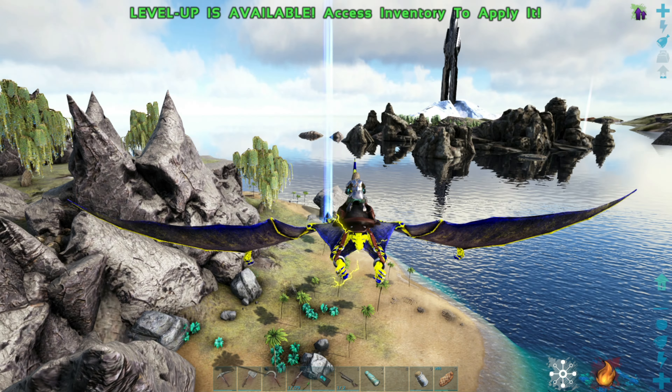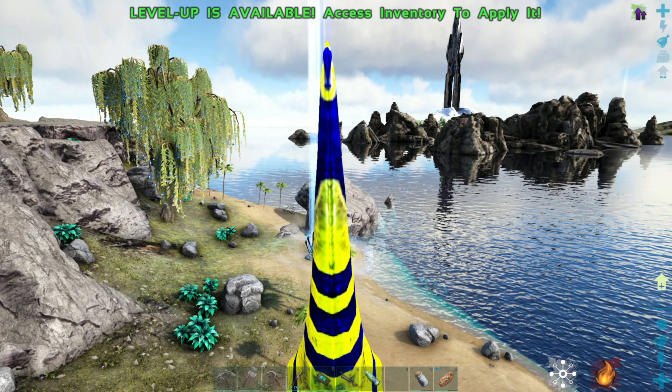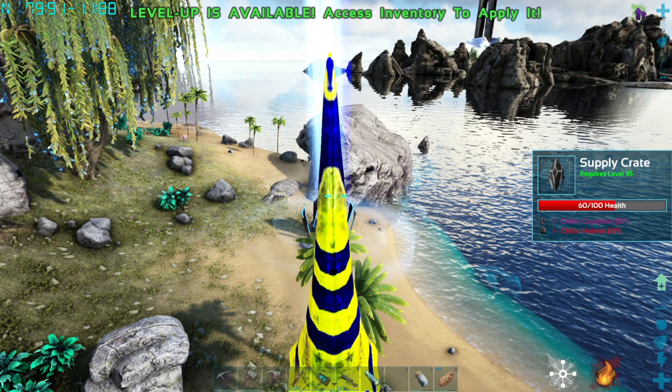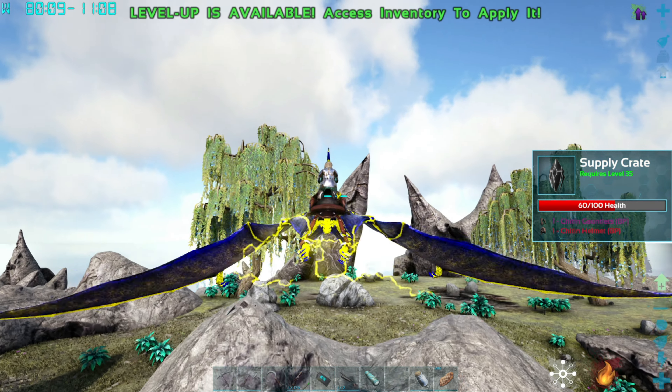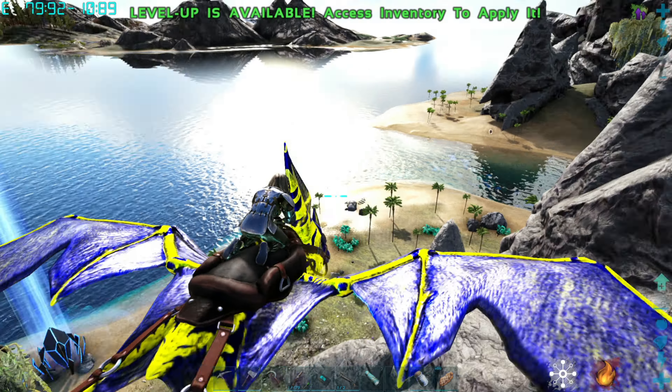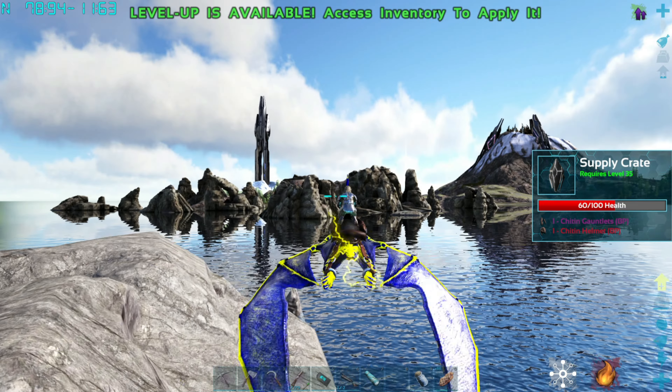Oh by the way, I did a dino wipe because the world was feeling a little bit all funny. So we don't have a griffon here anymore. I could build here now, but you know what? I'm happy with my spot. We're going to stay there. We ain't moving again. Promise.